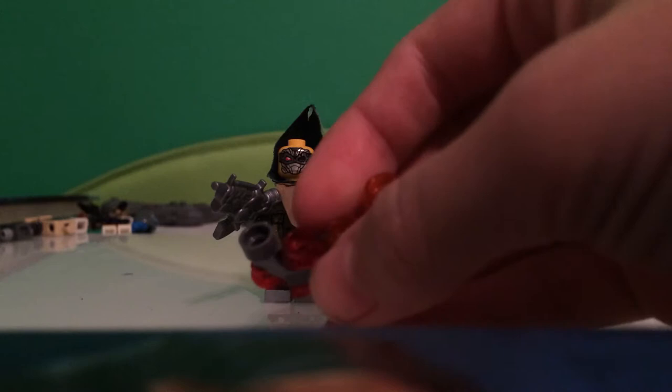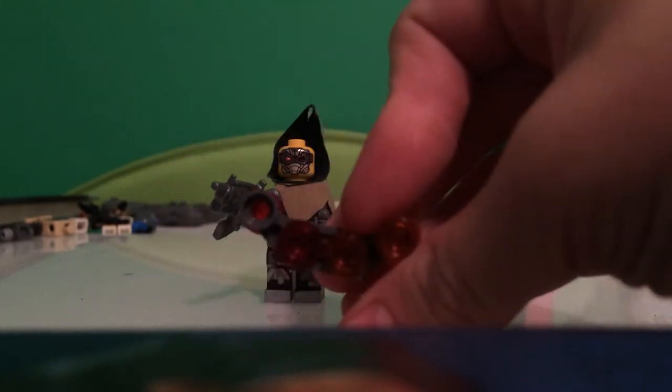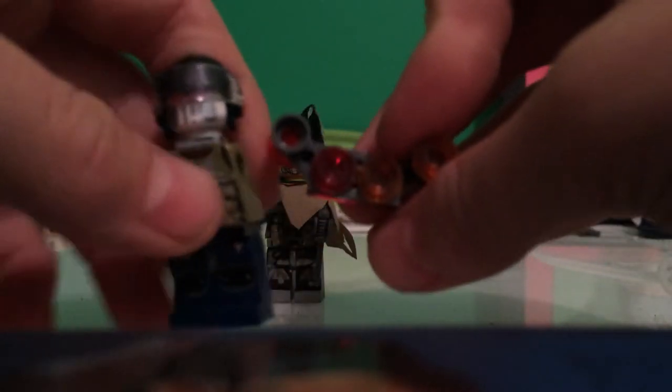I really like this guy — he's very significant in the game. I think I made his eyes too big. I gave him this helmet and the visor. In the game he has a weird arm which you clearly can't make in real life. If it was possible I would, and you're awesome if you can actually build it — so tell me if you find out a way to make it like this.